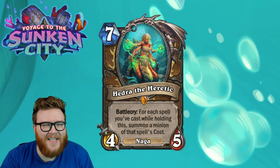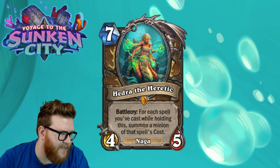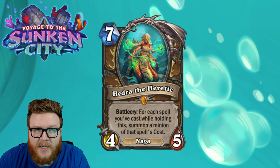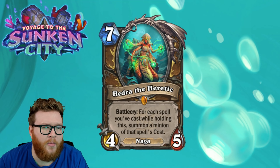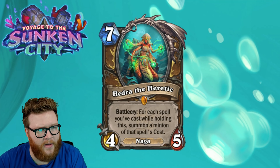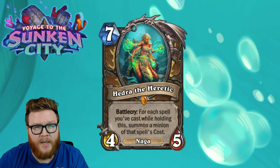It's time for another Sunken City card review — a little shorter this time around. I wanted to talk about this cool new Naga legendary for Druid: Hedra the Heretic. It's a seven mana 4/5 Naga with a Battlecry — for each spell you've cast while holding this, summon a minion of that spell's cost. Much like the other Naga cards, you're rewarded for playing spells while this is in your hand, and it's a pretty big reward because if you play some bigger spells, this is going to give you a board full of sizable random minions.